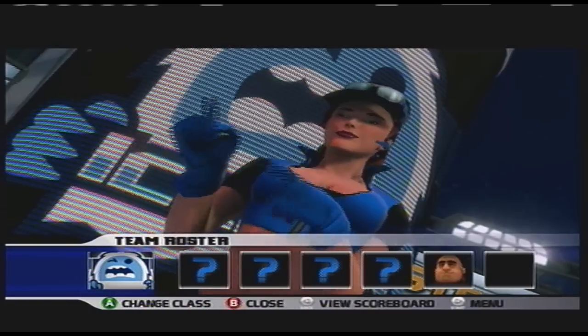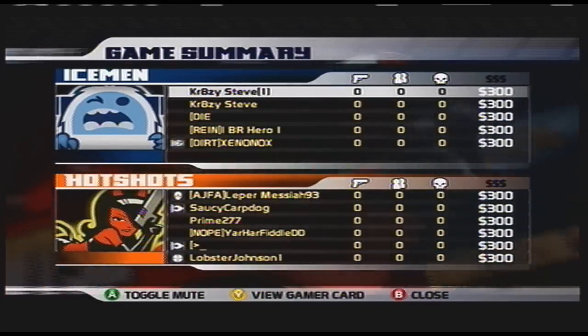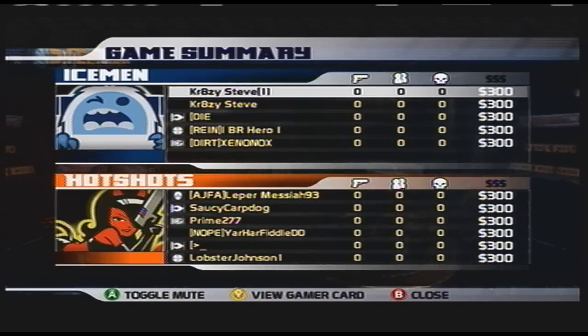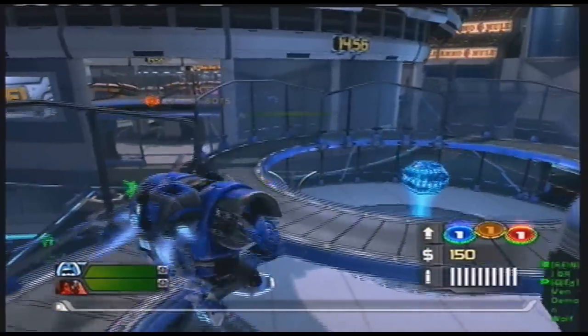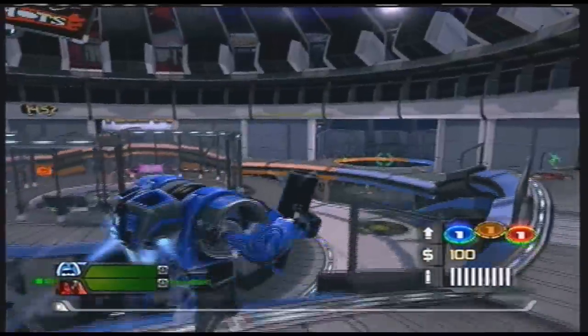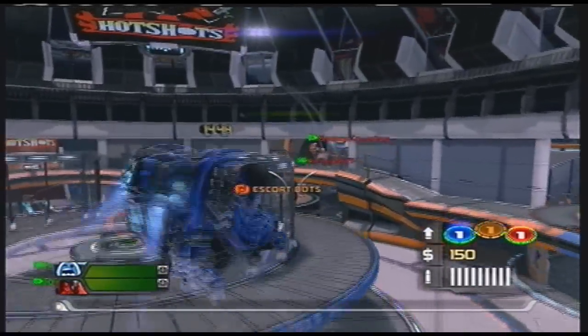So this video might only apply, in terms of the mobility part, to the 360, which is the console version. But certainly the mindset will apply for both versions. A lot of people have decided that the gunner class only needs dual miniguns — that's your ultimatum: try to get dual miniguns, anything else is a secondary choice.